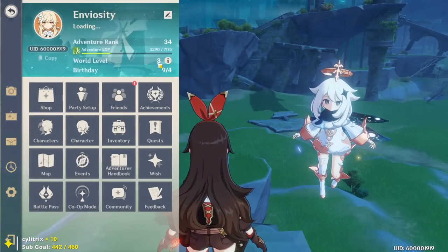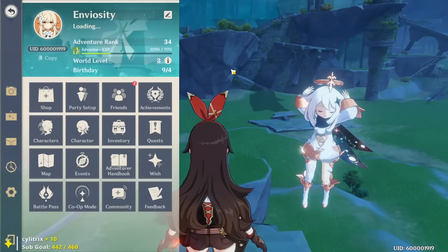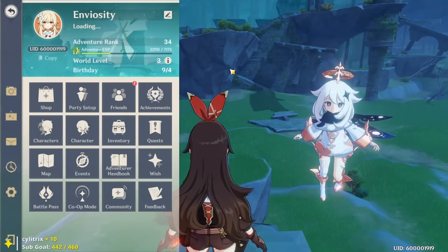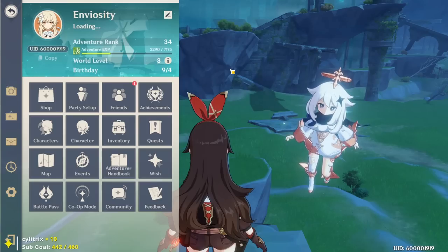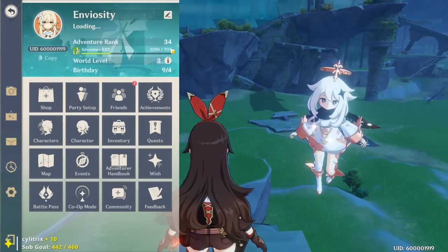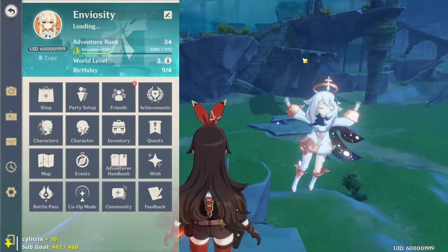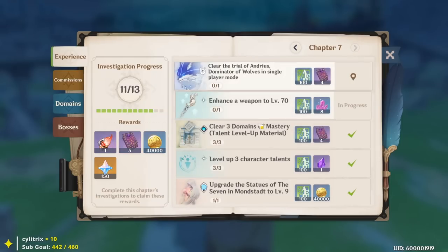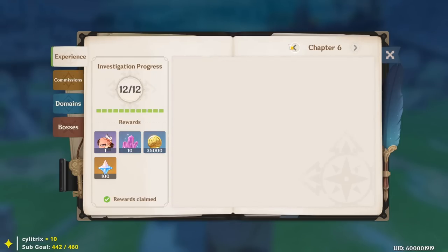Right now at world level 3, the ley line wealth reward is 36,000 Mora. Once I hit level 35 and go to world level 4, that reward might jump to around 50,000 gold for 20 resin. I'd rather wait and spend 20 resin for 50,000 gold later than spend it now for 36,000. Also, in the experience tab of your Adventurer's Handbook, when it says 'clear three domains,' you only need to clear them - you don't have to claim the prize or spend resin.